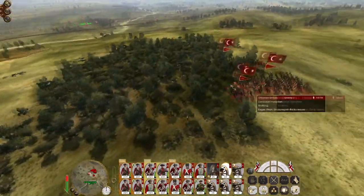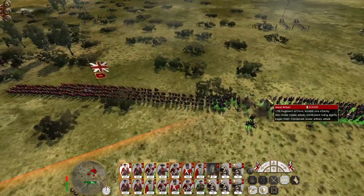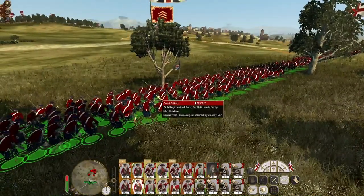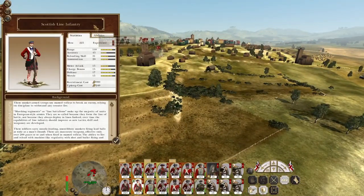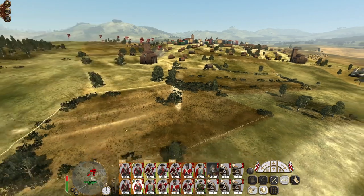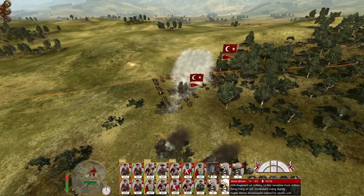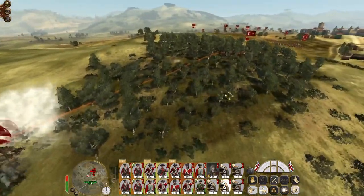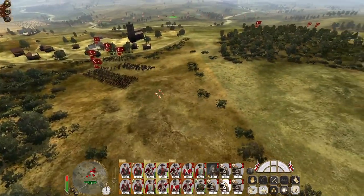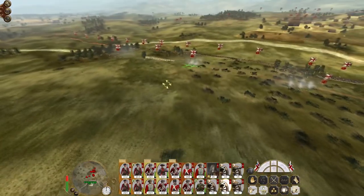Who are they hitting? 17th Regiment of Foot, Scottish Line. Not the 78th or the 74th, because they're both hidden. Hide in light scrub — okay, it's just luck. Good — our other unit of howitzers is opening up. Quick climb fire onto this cavalry moving around the flank, which is quite nice. I just want to see where the reinforcements are coming in from, because you can really get screwed over if they come in from directly behind you, which is super lame.